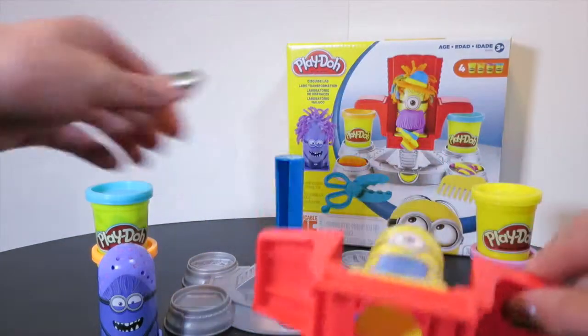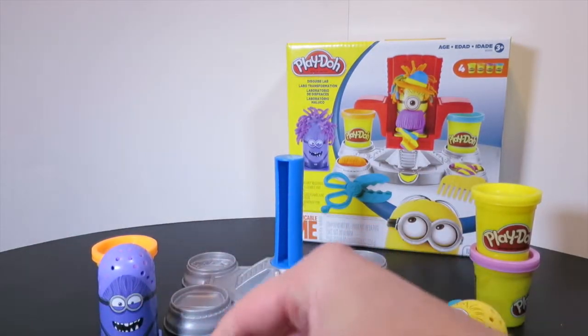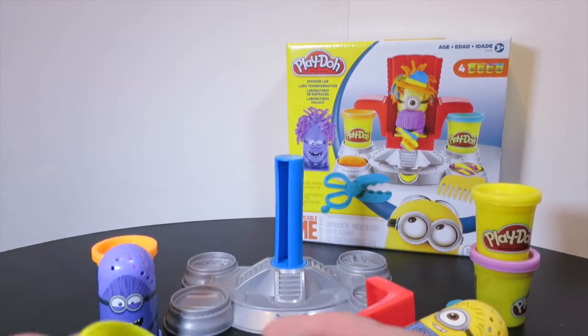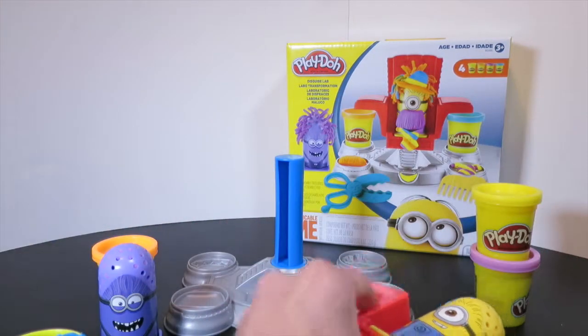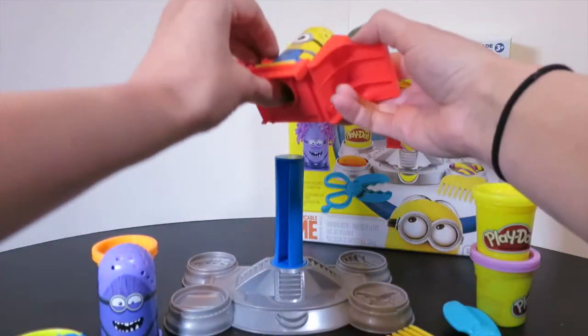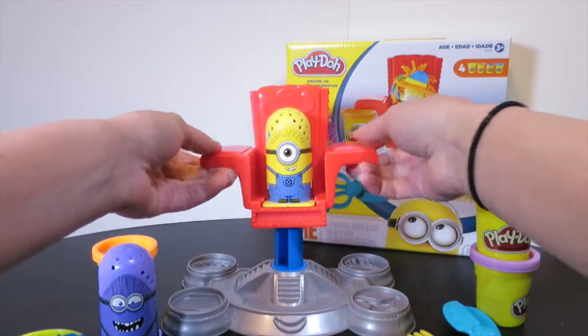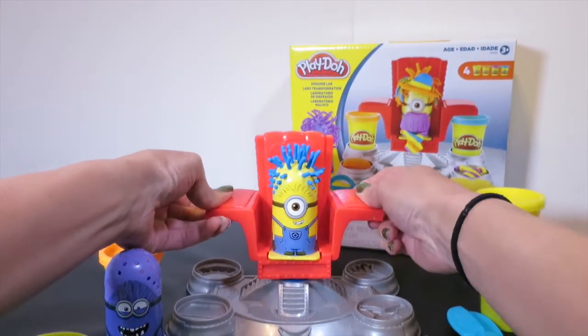First, I think we need some crazy hair, so let's do some blue crazy hair. Just open up the can and stick some blue in the bottom of the chair here. And then put them on — and grow in some crazy minion hair.